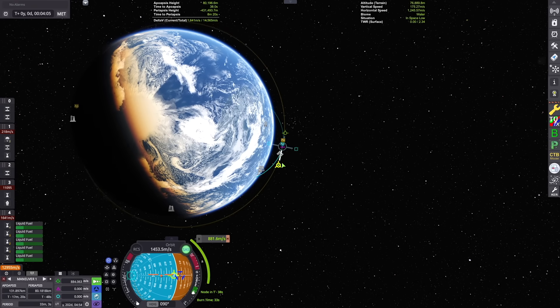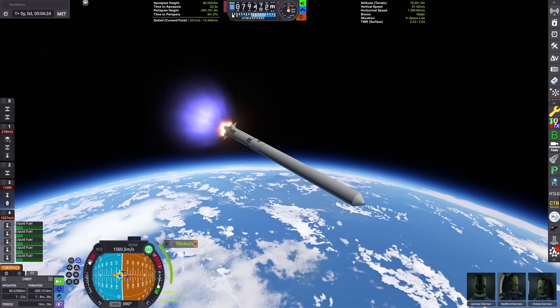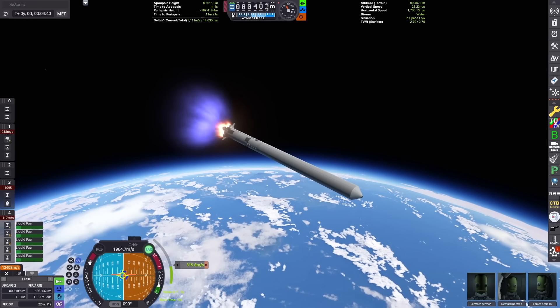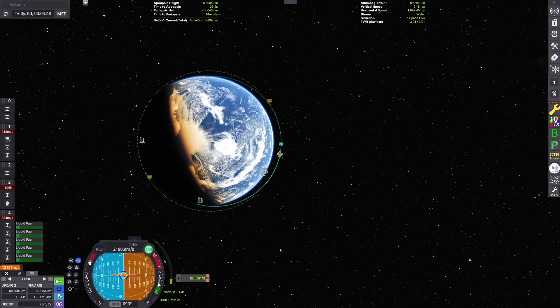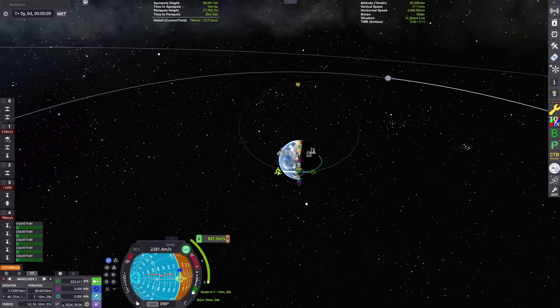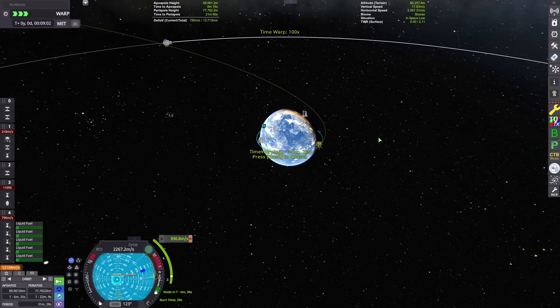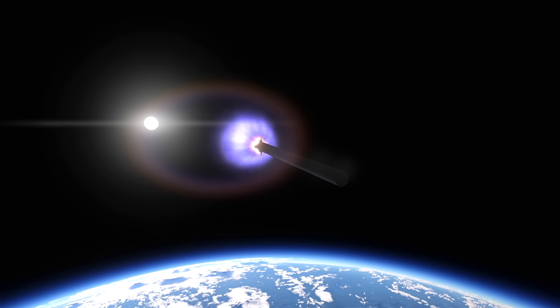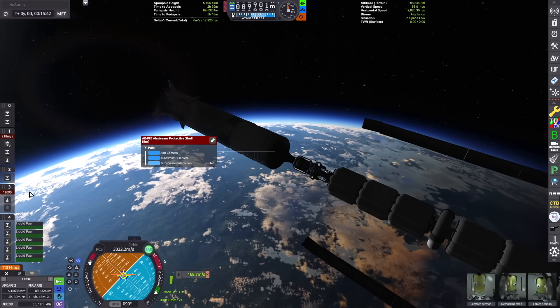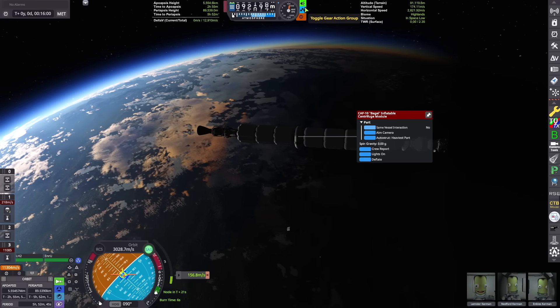Now we can go ahead and set that up with a maneuver and finish that circularization burn. We've circularized into a stable orbit. Now we're plotting a maneuver to escape the Kerbin system. This will put us on a roughly circular trajectory around the sun where we can more easily plan our transfer out to Ervo.